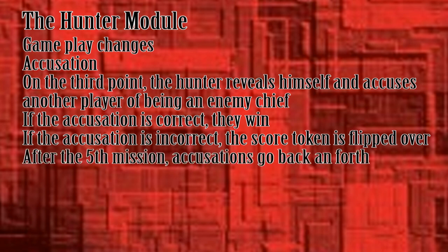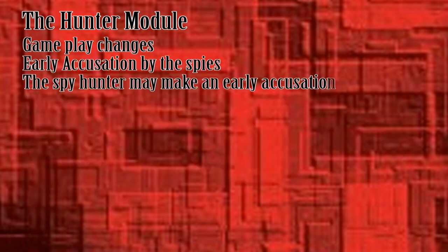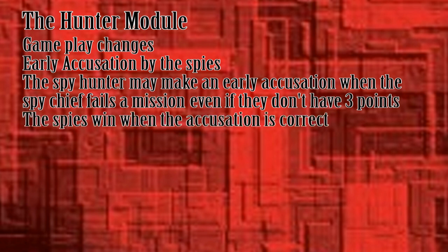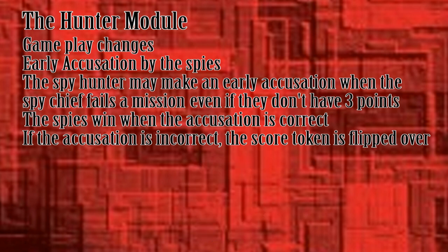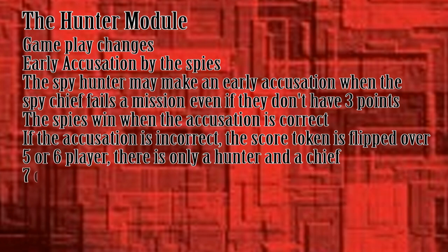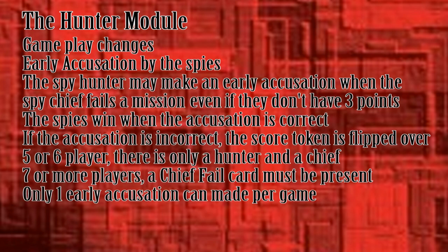At the end of the 5th mission, accusations go back and forth until an enemy chief is found. A hunter only reveals himself when he makes an accusation. When the hunter makes an accusation, the other players on his side have to be careful about offering advice — if the hunter is wrong, the other side could gain a lot of information and use it to win. When a spy chief fails a mission, the spy hunter may immediately reveal himself, even if the spies haven't scored 3 points yet, to make an accusation. If he correctly names a resistance chief, the spies immediately win. When the hunter is wrong, the targeted player denies being a resistance chief and the mission score token is flipped over. In a 5 or 6 player game, the spy hunter will know if the chief played a fail, since she is the only other spy in the game. In games with 7 or more players, a chief fail card must be amongst the outcome cards before the spy hunter may make an early accusation. Only one early accusation may be made per game.